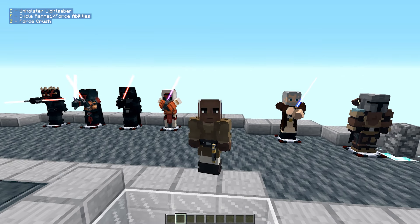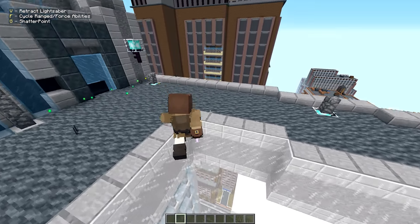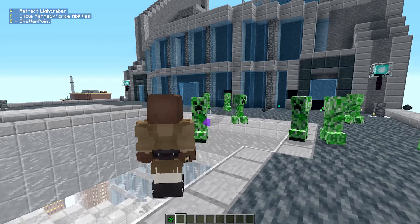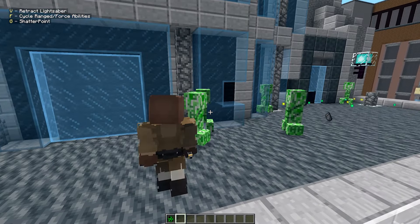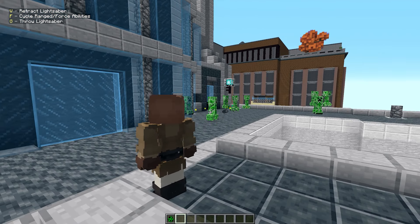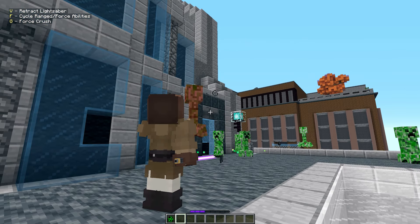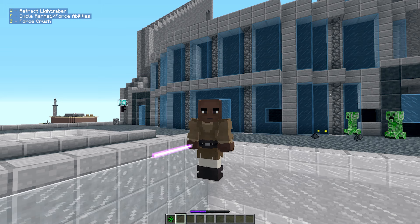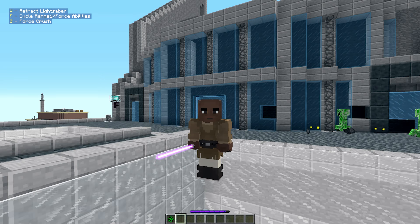Now looking at Mace Windu — Samuel L. Jackson in this hero pack, with his purple lightsaber. Force crush and shatterpoint are new powers for him that I don't remember from the old version of the hero pack. The lightsaber throw is fire again, and force crush literally kills enemies — that ability is powerful.